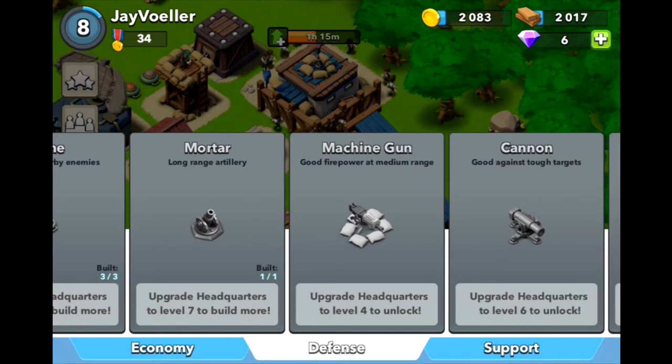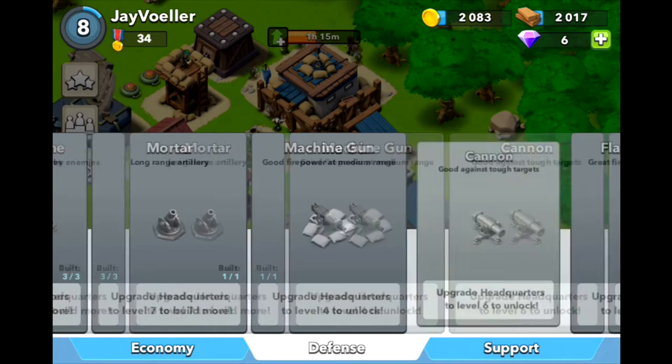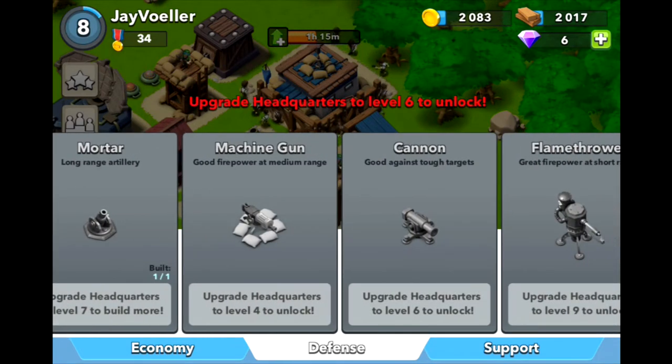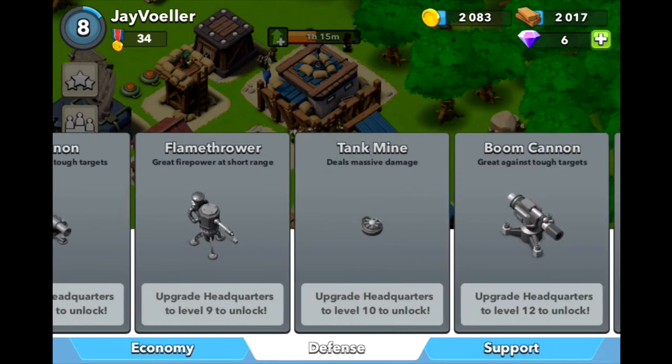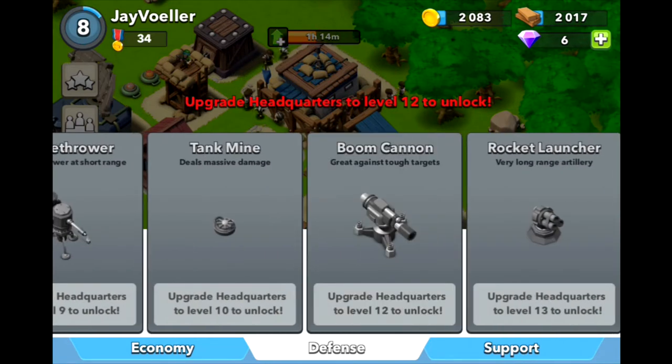The Cannon — I haven't seen it in use, but it's basically a cannon with more damage per second than in Clash of Clans. Then there's the Flamethrower, which just destroys everything that comes near it at close range — probably comparable to the Inferno Tower.